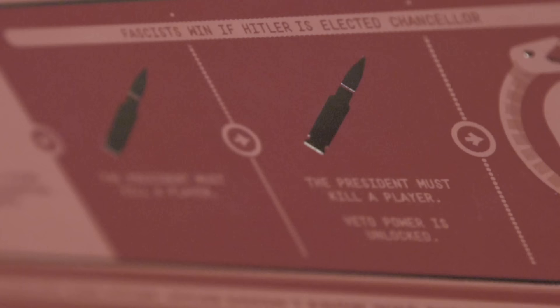When a new fascist policy is passed, the government becomes more powerful. Even the liberals will be tempted to pass fascist policies so that they will be able to investigate players' party memberships, meddle with elections, and execute other players.